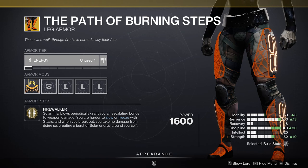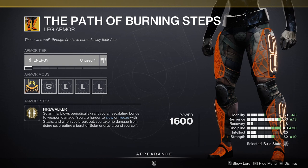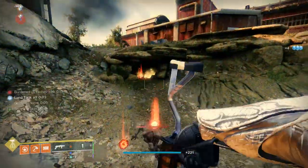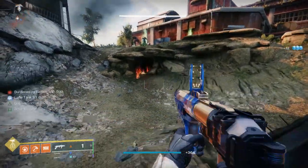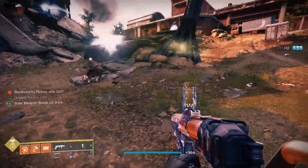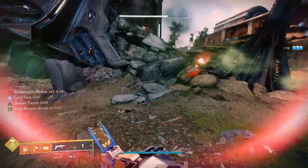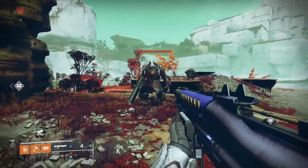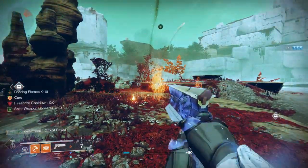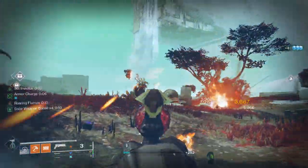Next up we have Path of Burning Steps. Before, if you got multi-kills with solar weapons you would get a stacking damage bonus. After the buff, when you throw your grenade you get the full damage buff all at once, which is fantastic for consistency. And it did go through — we got the grenade kill and now have the x4 solar weapon boost. Nothing dramatically different, but it is nice to instantly proc that 25% damage bonus.